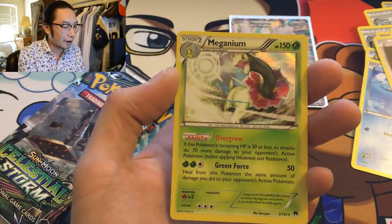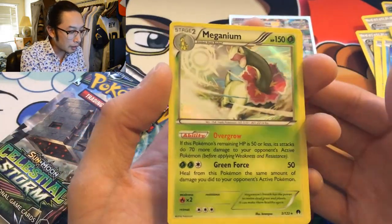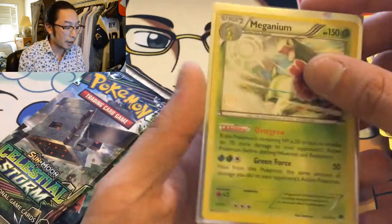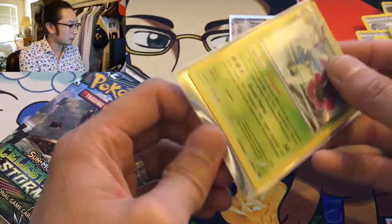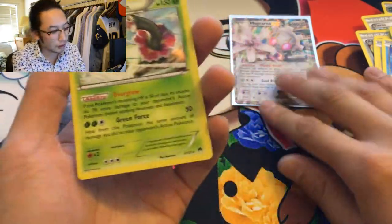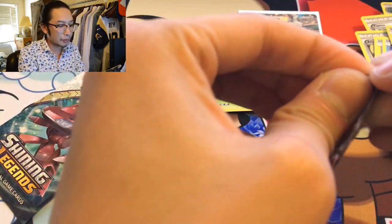Oh my — a Meganium holo! And it's holographic from Breakpoint — very cool. I didn't even know Meganium was in this set. What's cool is I just started playing Pokémon HeartGold again and I started off with Chikorita, which is now a Meganium. I don't sleeve my holos — I just have way too many. I put them in the four-pocket page sleeves. Not bad at all — very cool. Pretty happy about that!